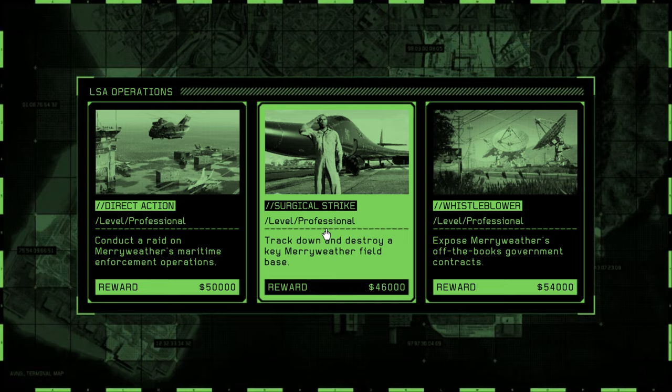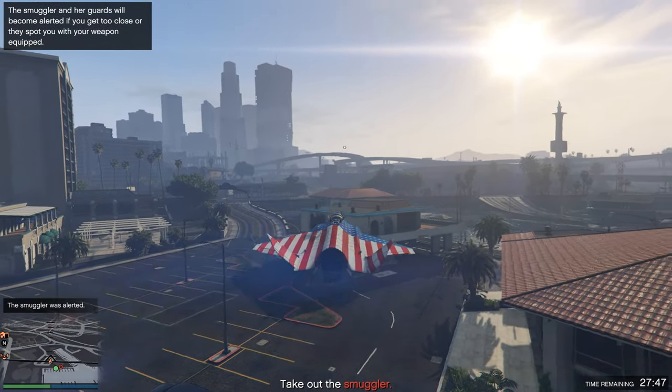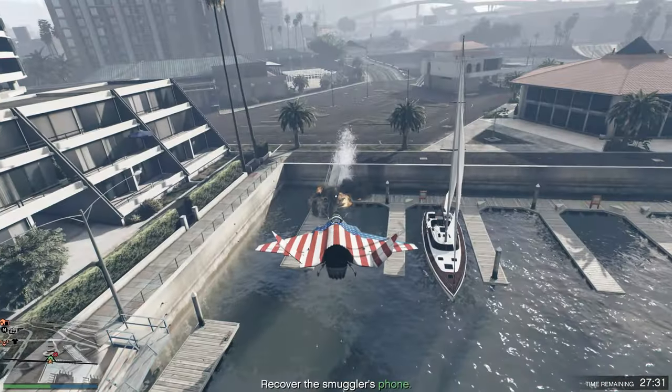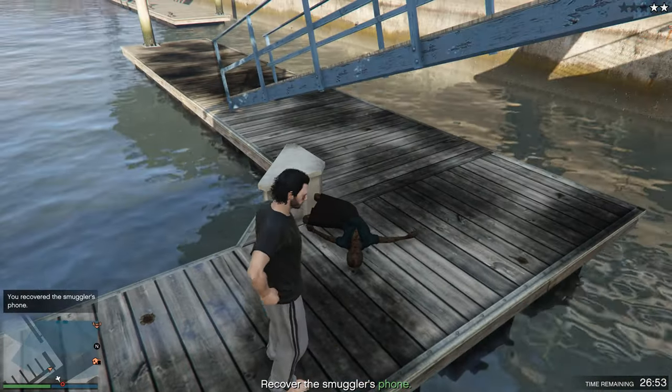In this mission, you'll be tasked to search an area for a smuggler, but you can also speed up the process by just firing a gun and making the smuggler scared. When you do that, you just simply have to take it out and then go to the phone and then pick that up.